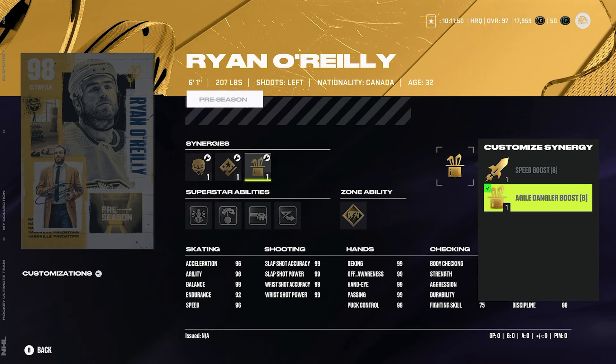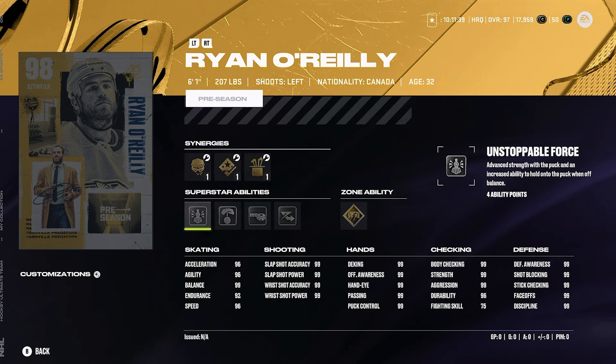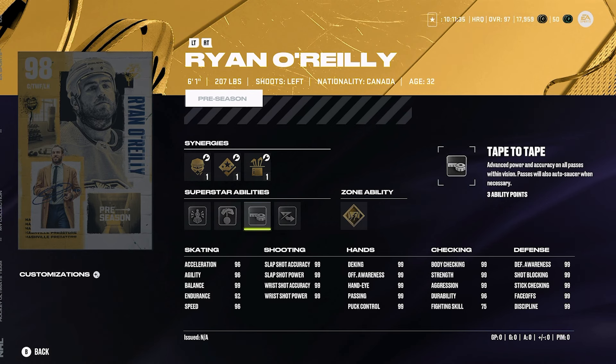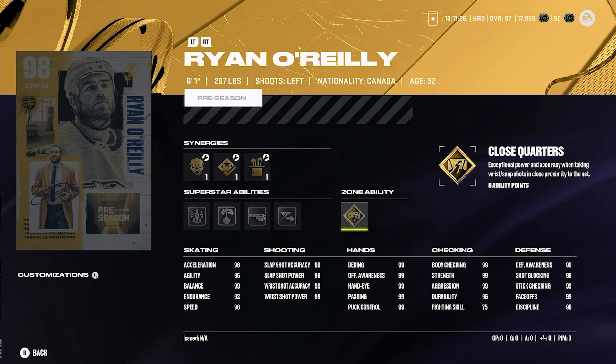That gives him 98 speed right there with speed boost, and I really do like Ryan O'Reilly. I think he's a great card but for me it has to be number four unfortunately. His abilities are unstoppable force, puck on a string, tape to tape, elite edges, and gold close quarters. The abilities are in a good spot — you really can't complain about that.